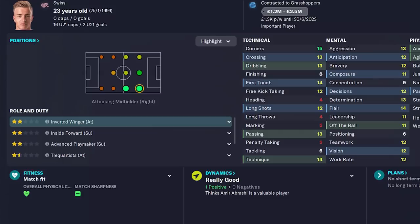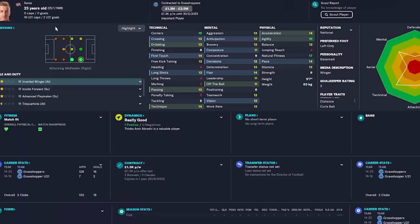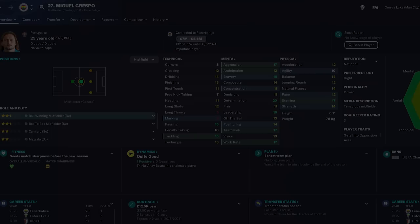I do have another bargain for you — a 23-year-old Swiss winger who can play in many different positions. Looking at all of his attributes, he doesn't look amazing. But given that we can pick him up for less than £2.5 million and he's only on £1.3k a week currently, I'd like to think that Peter Pusic is a player you can pick up to do a job for you if you're on a shoestring budget, which many of you are going to be in the beta or beyond.